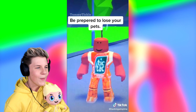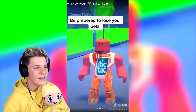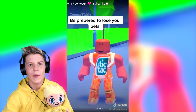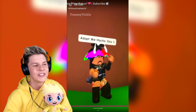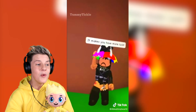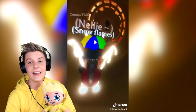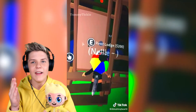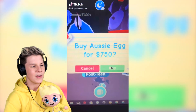Adopt Me hacks day one: forward slash team. This is a real one — it doesn't actually give you more luck, that part is clickbait. But it does work and lets you talk to everybody in your team, either parents or baby. The rest of the hacks do work though, pretty sick ones.